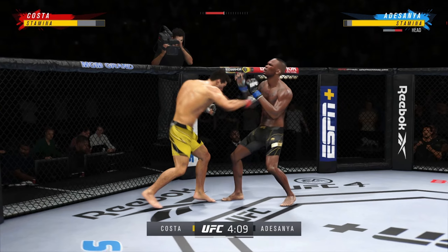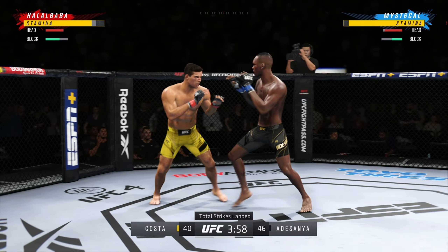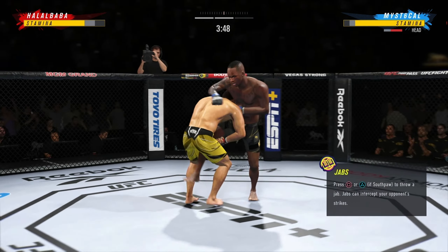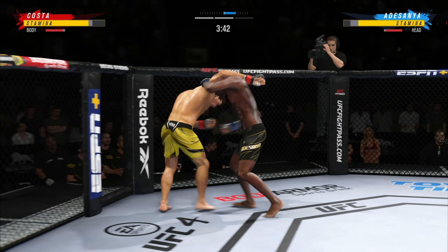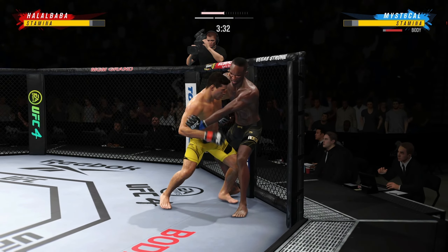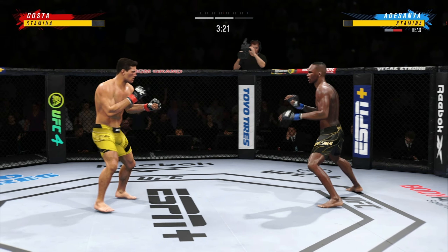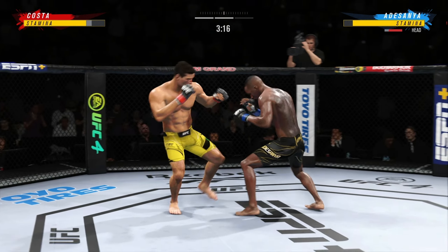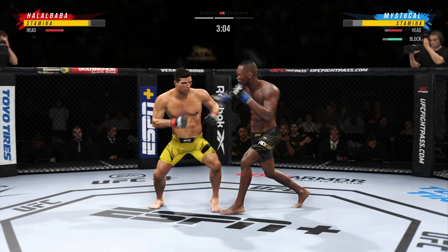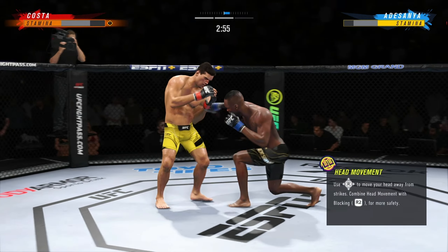Head kick there by Adesanya — big head kick! Adesanya's elbow is blocked. With that punch there, DC, you've got to like what you're seeing — the speed at which he throws. Got to be careful, he's going to jam. He lands another strike to the body, really starting to connect on a lot of shots in the midsection. These will take their toll. On the fight stats: 49 strikes have now landed for Israel Adesanya, landing with 51% accuracy.